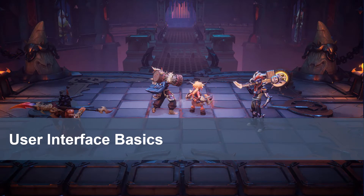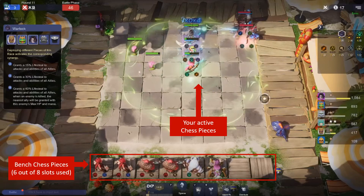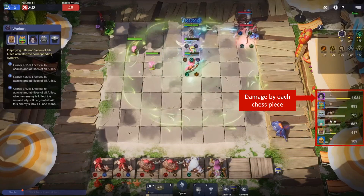Before you jump back into the game let me walk you through the user interface. On the right is your chess player — that's you — and on the left is your health. When your health goes to zero you lose the game. On the bottom you will see your bench, where units are not in play but you're trying to build three of the same type to level them up. Your active chess pieces are the ones on the board and fighting. On the right-hand side you can see the active chess pieces on your board and the damage they've done to the opponent.